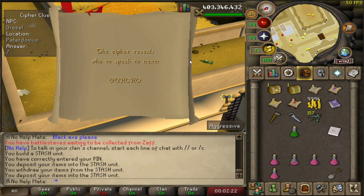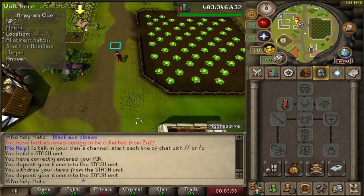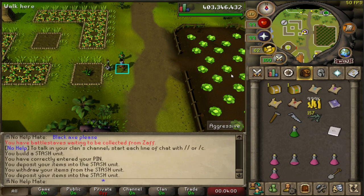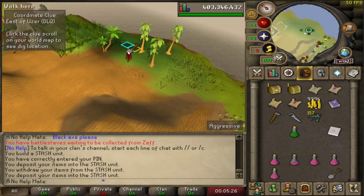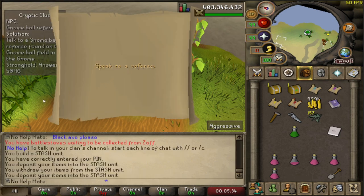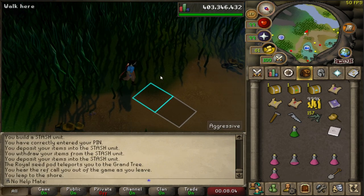Let's start with the medium here — Drezel. The next step is talk to this lady right here at the Hosidius farming patch. She gives me a challenge and the answer is five. Nope, we've got another step to do. This was a hike and a half — let's dig here. And wow, another clue. We've got ourselves another dig. There we go — medium casket completed.